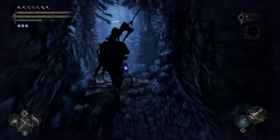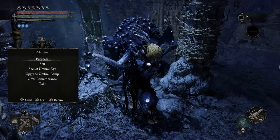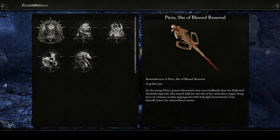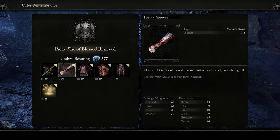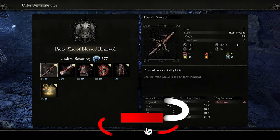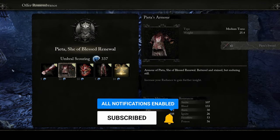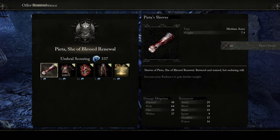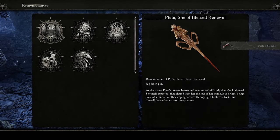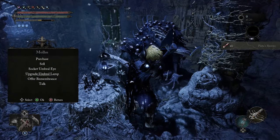Step one: come into the hub and talk to this guy. Mohlu is only in the umbral world. We're going to offer a remembrance — let's do this one because she has very OP gear and weapons. We're going to purchase her weapon and also purchase the gauntlets right here, the sleeves.